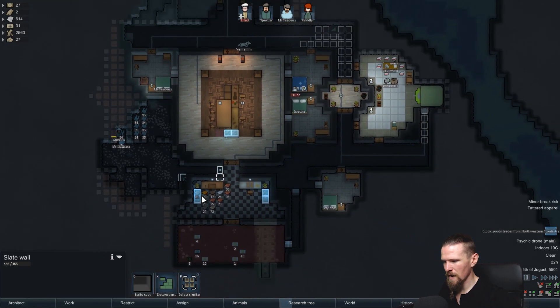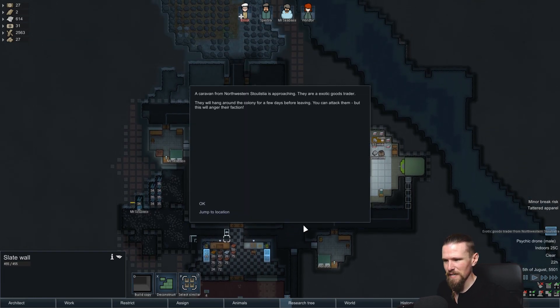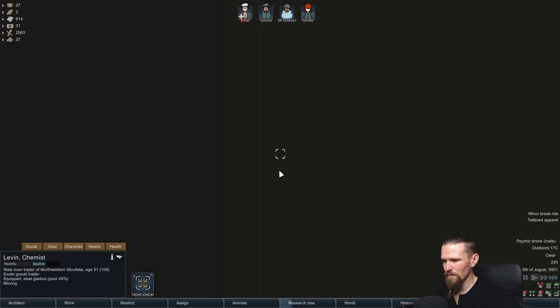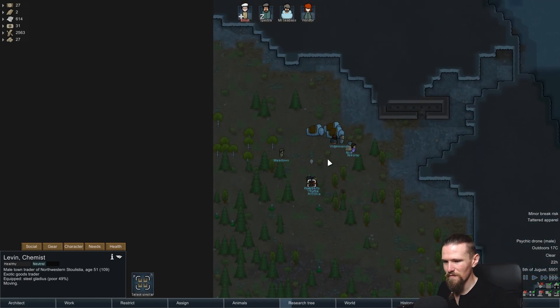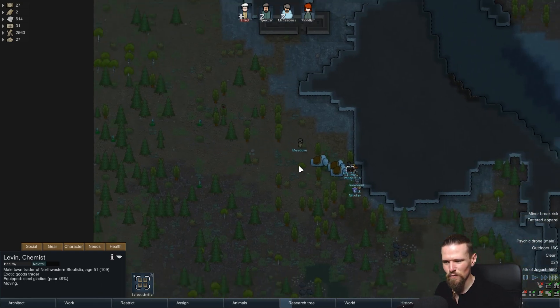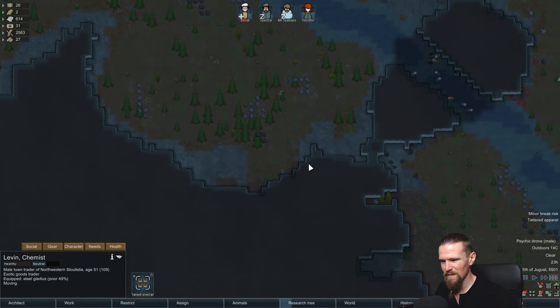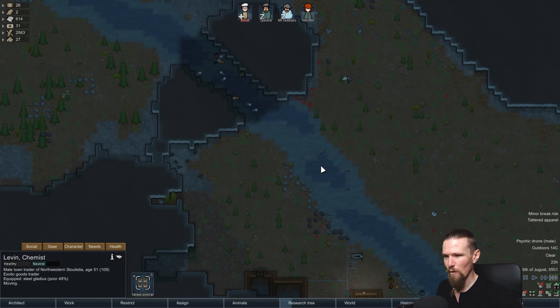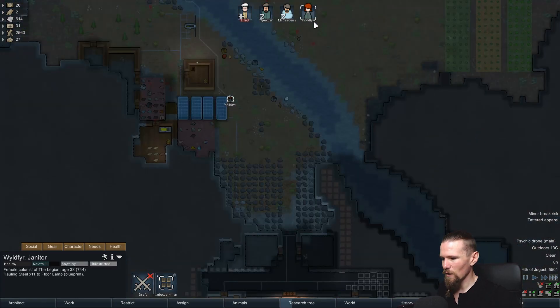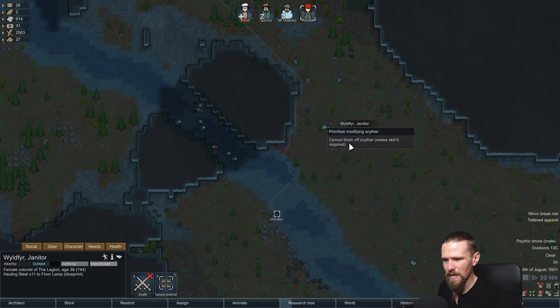We'll just go and allow a slate wall to be built there eventually to make it match up properly. We do have a caravan making their way over to us now, which I'm very happy to see - Northwestern Stulistia. I believe that's the same group that came by before, and the fact that they're sending an exotic goods caravan makes me think they're really on board with what we are doing.